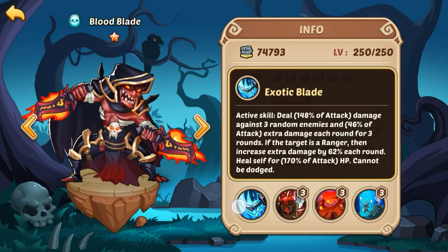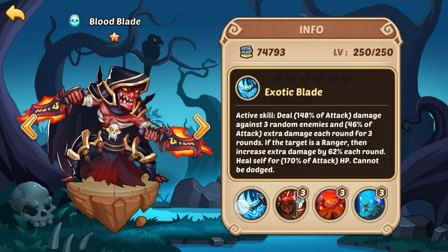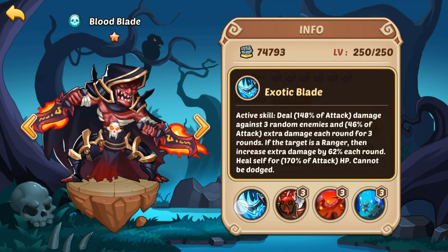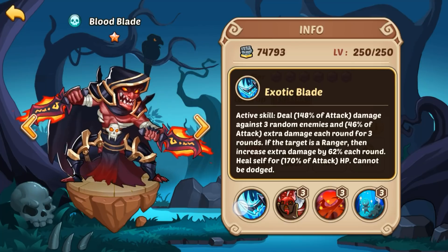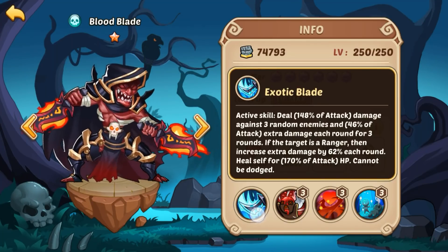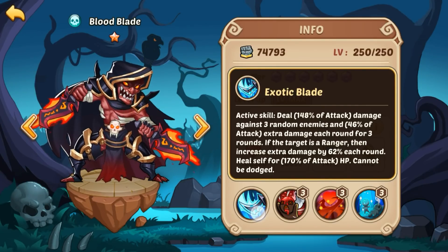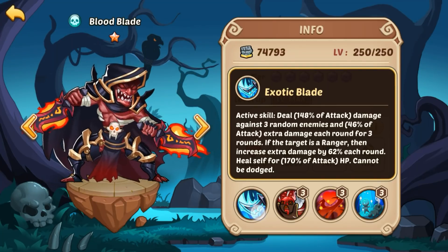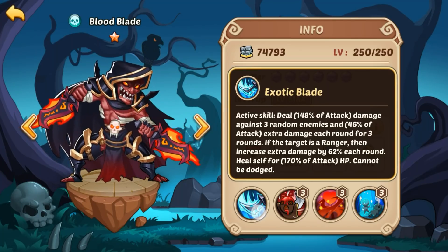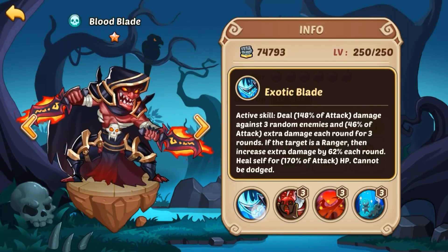So we're gonna jump down to the skills. First up, Exotic Blade: this is gonna deal 148% of his attack damage against 3 random enemies with 40% extra damage each round for 3 rounds — that's a bleed. Now if the target's a Ranger, you increase that extra damage by 62% each round, so he does extra damage to Rangers — Ice Blinks, Queens, stuff like that. He's also gonna heal himself for 170% of his attack as HP, and it cannot be dodged. That counters things like Mickey — a lot of people like to stack dodge on Mickey — but if your active skill can't be dodged, it doesn't matter.